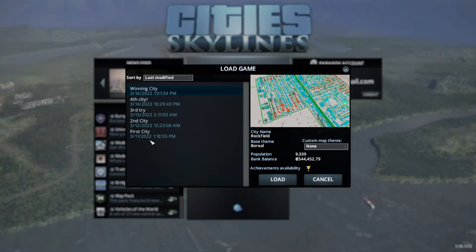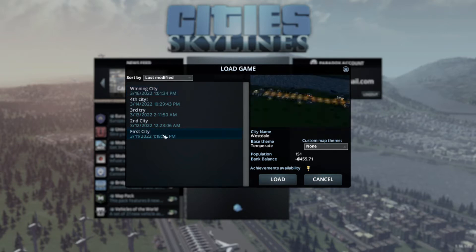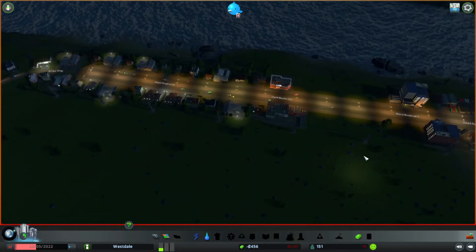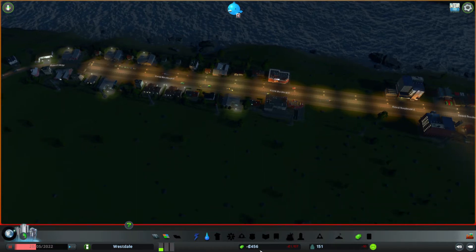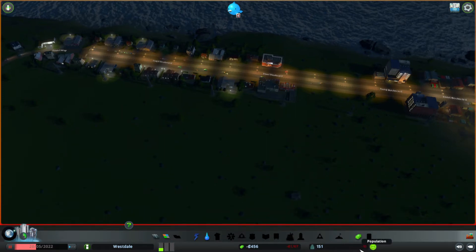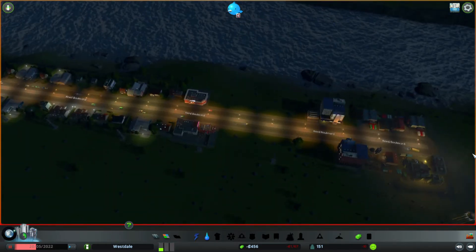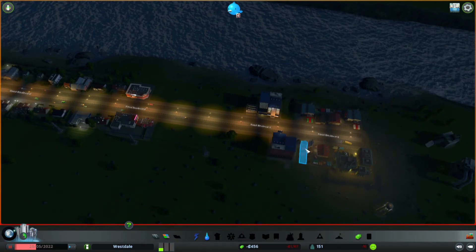As you can see here, I have four cities. I started with the first one — it failed, the second one failed, the third one failed, and then finally on the fourth city it's working well and that's the winning city. So I'll show you that last. But let's start with the first city here. The money issue is bad. I'm losing about a thousand a day, people are leaving, and I'm losing population. I was higher than 151, but I just started to lose people all the time and I didn't really know what was going on.